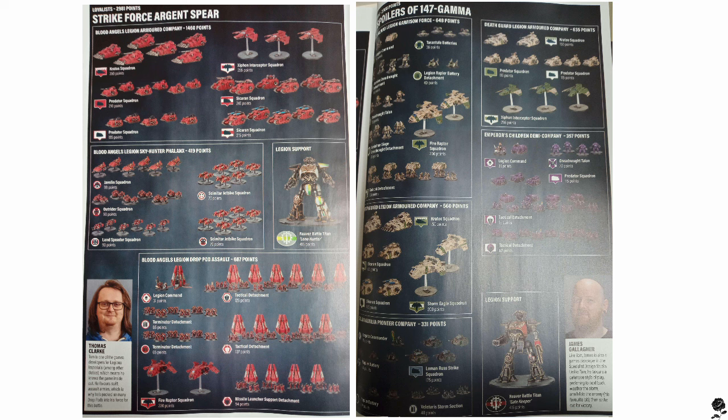It doesn't seem like there's much points penalty for breaking squadrons up. With the Kratos, it's 150 points for two — and the Blood Angels ran six Predators for 350. So you're not saving points by going bigger, which I don't hate. The Death Guard Kratos may be packing heavier war gear, though we can't quite see. There are also some Xiphons, Storm Eagles, and Fire Raptors in there — still some good air assets.